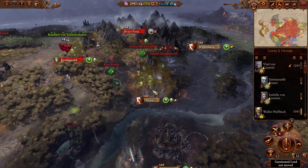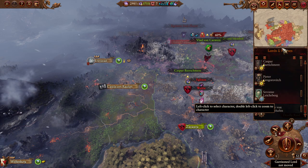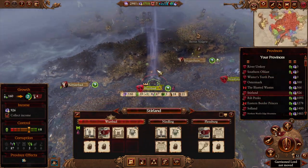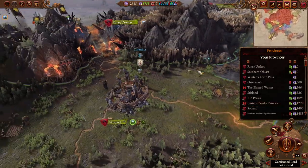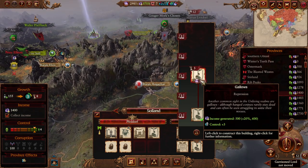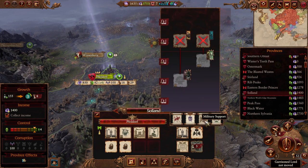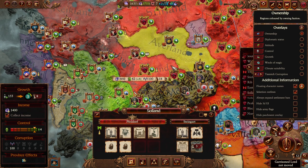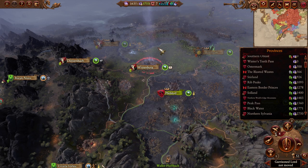Let's double check that there are no gibbets to build up. We did do the retrofit, but when we get our gibbets up and running, we'll get another 4k, so we'll be back where we started right after. It's a little bit lower income than I'd like per turn, but what can you do? There's the gibbet — it needs upgrading. I'm probably going to build a Balefire Brazier here, pretty much everywhere near this territory. Let's also double-check our diplomacy.